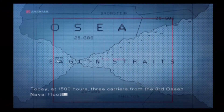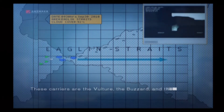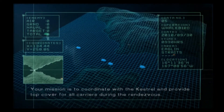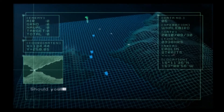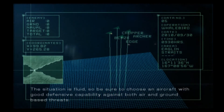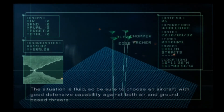So, am I defending? Today at 1500 hours, three carriers from the 3rd Ocean Naval Fleet will rendezvous at Eagland Straits. These carriers are the Vulture, the Buzzard, and the Kestrel. We saved the Kestrel, didn't we? Your mission is to coordinate with the Kestrel and provide top cover for all carriers during the rendezvous. Should you encounter enemy attack, defend the three carriers at all costs. The situation is fluid, so choose an aircraft with good defensive capability against both air and ground-based threats.